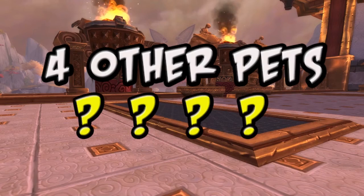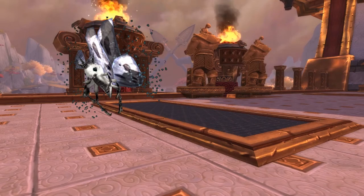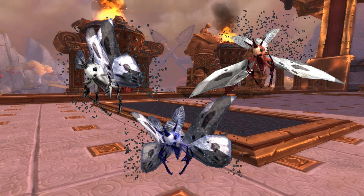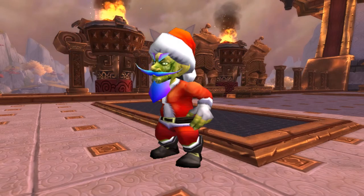Four other battle pets have been datamined, but we don't know yet where we will be able to find them. Ashwing Moth, Flamering Moth, and Skywisp Moth are three new moths, and the Rotten Little Helper might be a new pet for Winter's Veil.